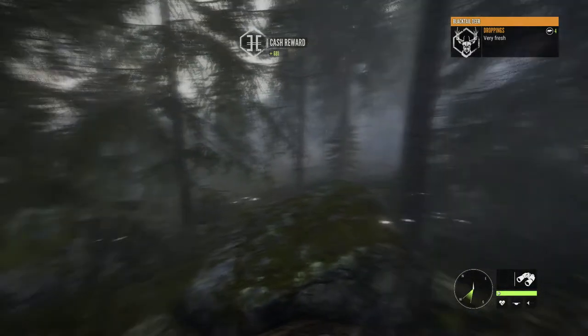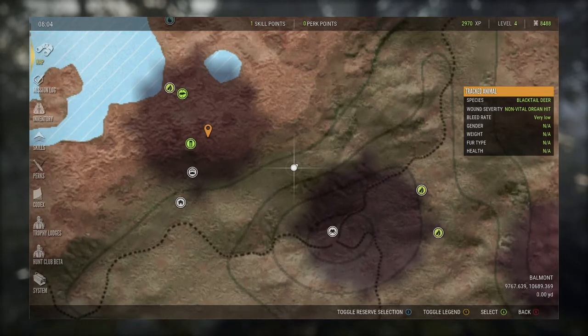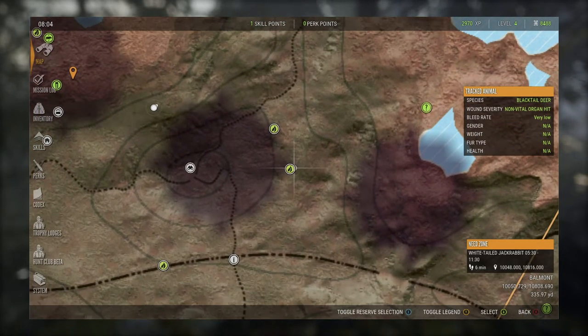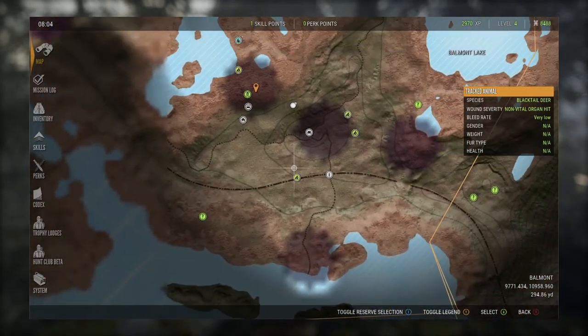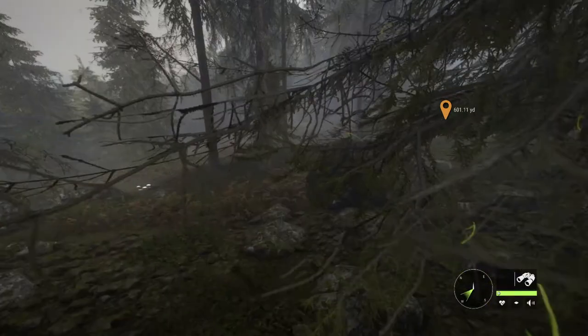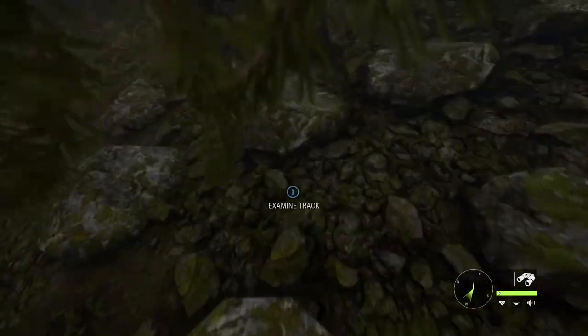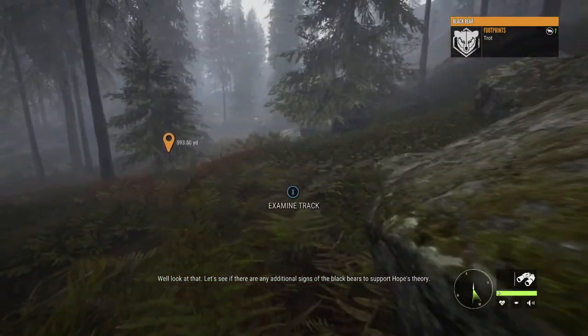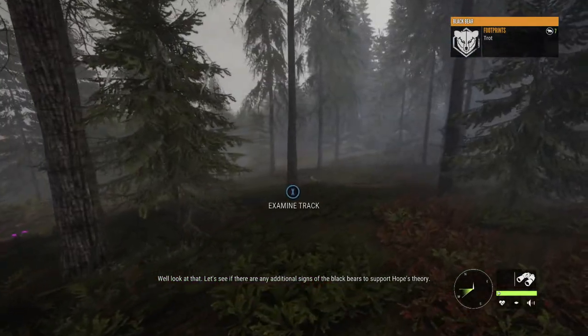Now we need bear tracks, so we're going to find where there's bear. What's white-tailed deer? What's jackrabbit? Do we have any need zones for bear here? Jackrabbits? Is this bear? Oh, it is - look at that. Let's see if there are any additional signs of black bears to support Hope's theory. There was one black bear track.